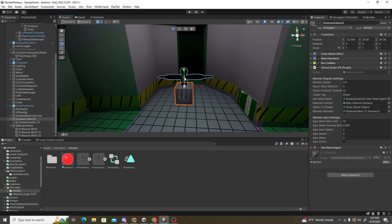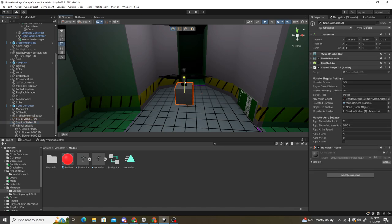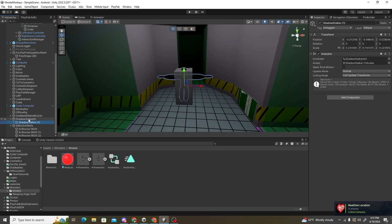Make sure Mesh Renderer is off on the cube so players can't see it. Also make sure the cube is scaled up to match the model's scale, so that if the player is looking at the model at any point it will freeze it — because if you don't, you'll have to look at where the cube normally would be to freeze the monster.